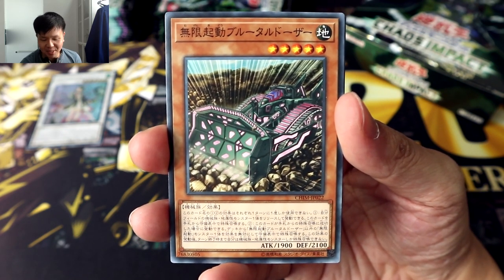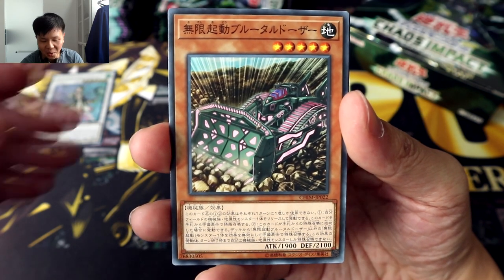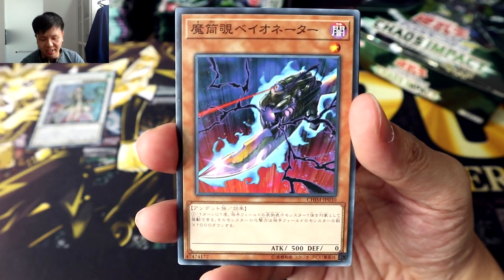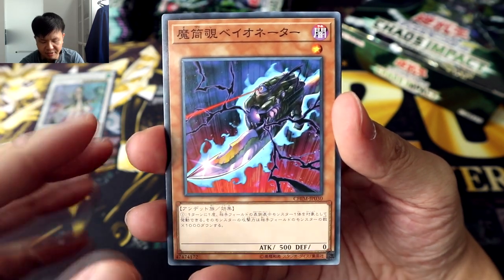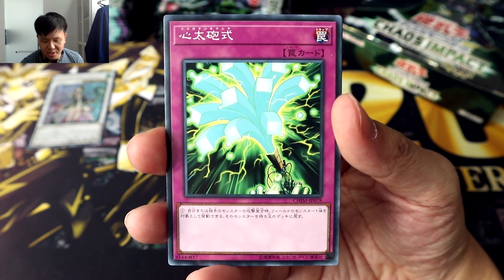Here we have an Infinitrac monster — or as I prefer to call them by the Japanese name, Infinite Ignition — and this one is called Brutal Dozer. It's so nice for them to just bring in some Infinite Ignition support just like that. And what is this? Bayonetor the Magical Scope. I wonder if it has an equip effect, because it looks like a weapon for a monster to use, not an actual monster itself.